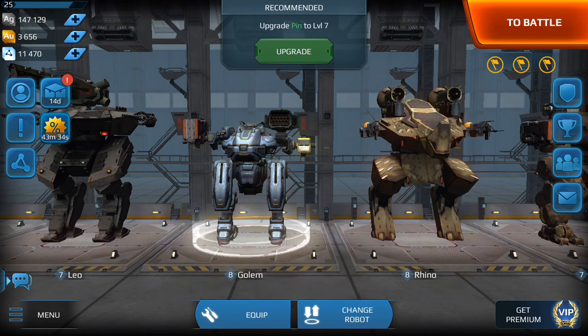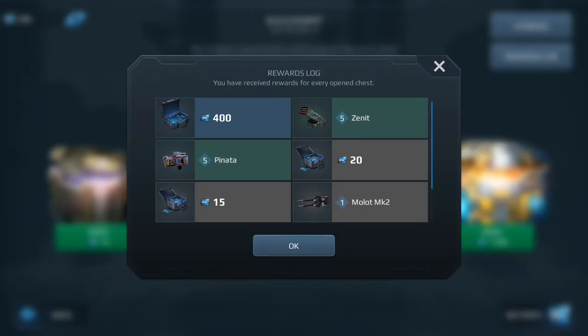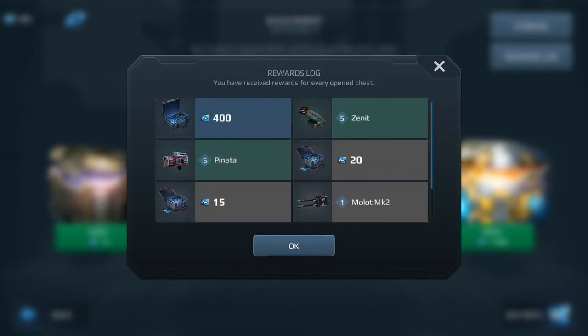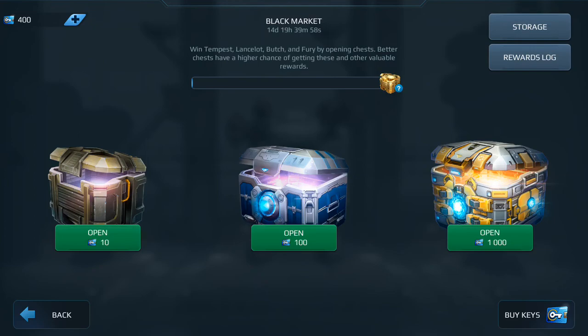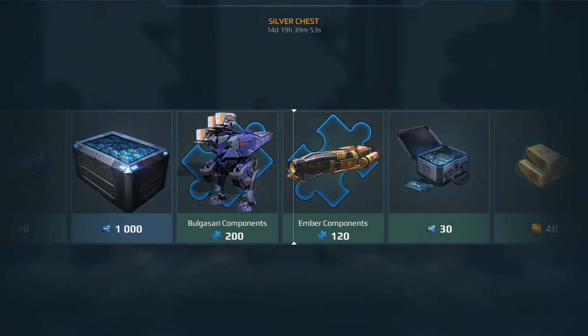Also, since the last episode, look at my keys — I have so many keys. This is my rewards log, what I've gotten so far. 400 keys! So we're going to open up four of these silver chests right here. See what we get — hopefully something good.